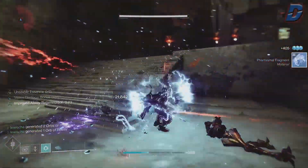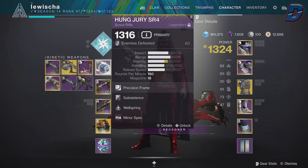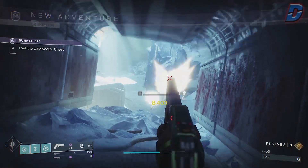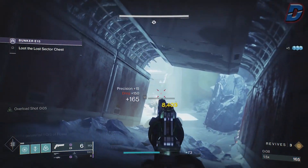Ideally you'll use a weapon that can generate ability energy, so weapons that have a perk like Wellspring, Demolitionist, and those sort of things. But either way, for the loadout use what you prefer — that way you'll enjoy the build more.